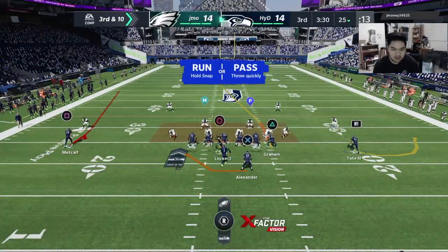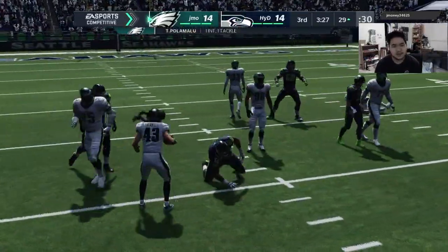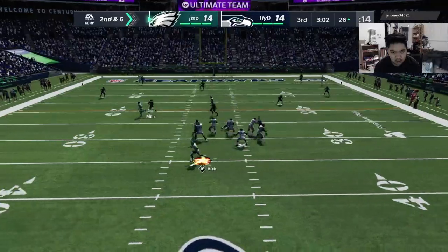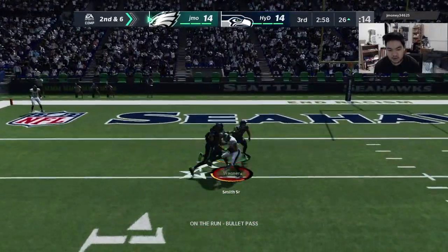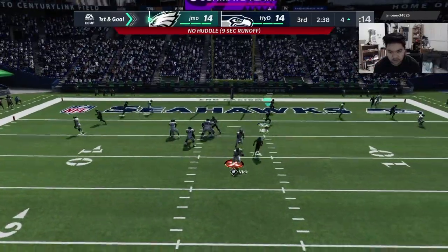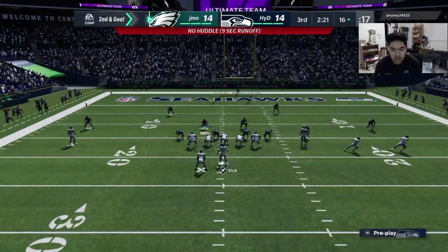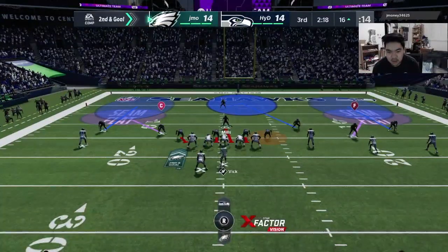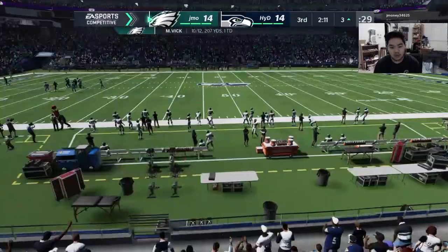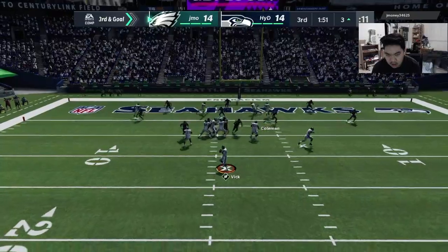It's Madden, so four-down territory as always. Trying to get yards — the Lurker pops up. Not what we'd like to see. He's throwing — good reads though. The blitz got through. Aeneas chased him down. He's hurrying up, I don't care. That was hectic, but we're cool with where we're at.